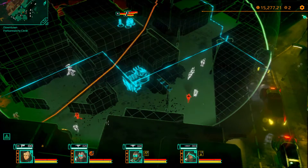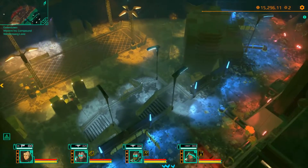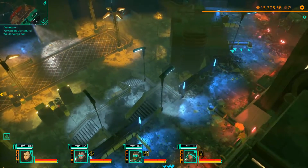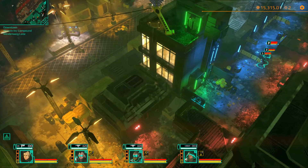I think in the next mission I'm gonna have to go out and find researchers, because we definitely need a couple more - we're gonna have more weapons and gear to research, so we need as many as possible. But anyway, the easiest way to get into the Wyvern compound is using that side entrance, because there are no security cameras or anything.